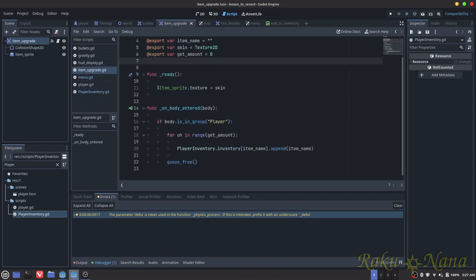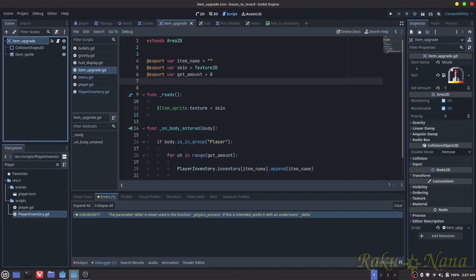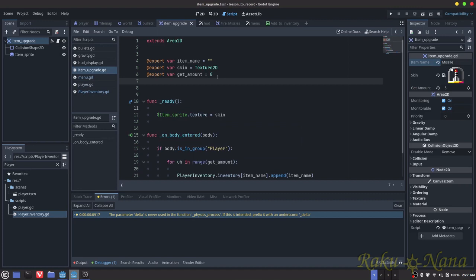Let's go back to item upgrade. I need to fix the item upgrade — for example, I'm going to fix that to missile. And then what I'm going to do is add a bunch of new variables here so that we have a way to track this stuff.